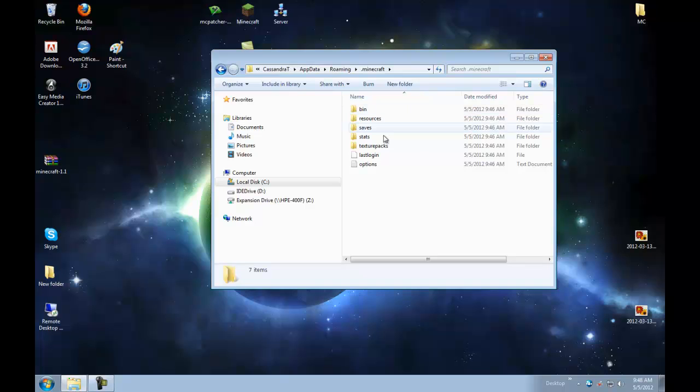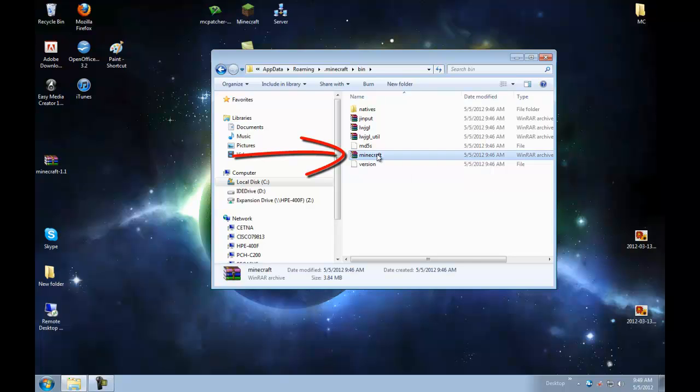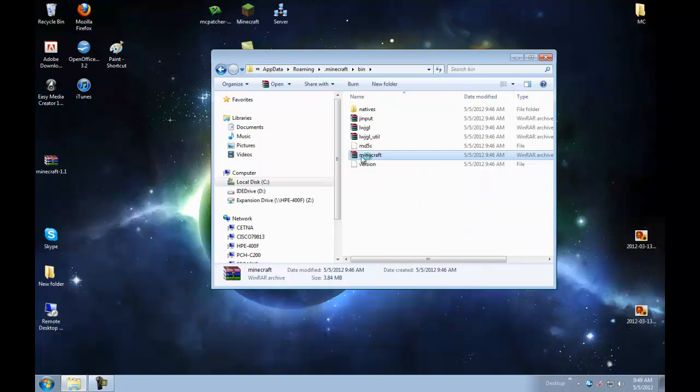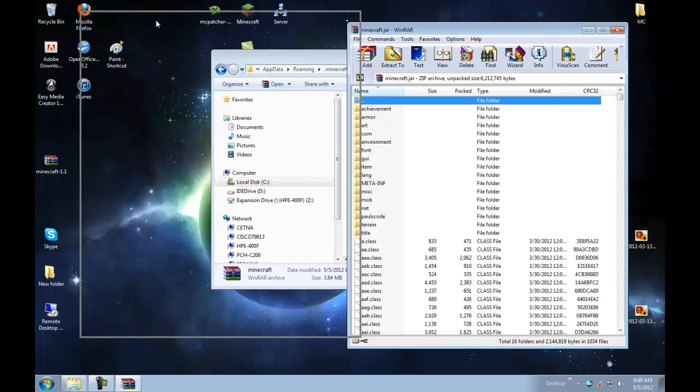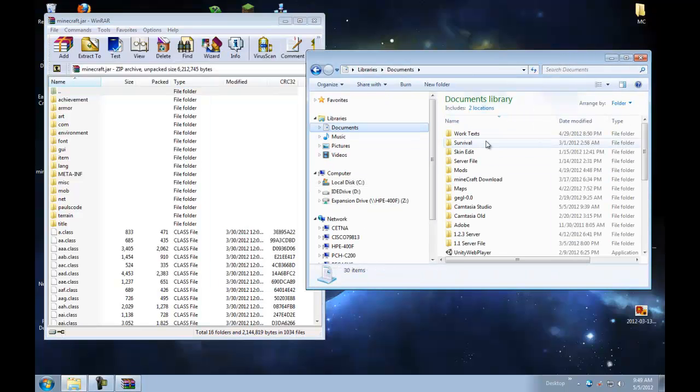We're going to double-click on the .minecraft folder. Here are your Minecraft folders, but we only need the bin folder, so double-click on that. This is our Minecraft bin folder, and we're going to need the minecraft.jar. To do this, you're going to need 7zip or WinRAR — you can either double-click on it or right-click and open with WinRAR Archive.